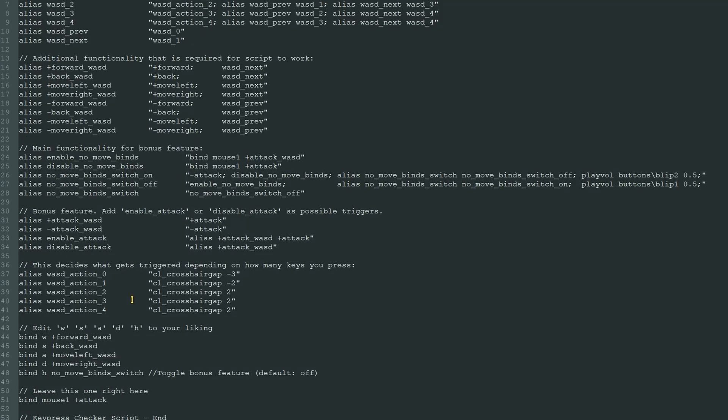Here at the end is where it gets spicy. If you don't press any keys, this will trigger. If you press one key, this will trigger. Two keys and so on — I think you get it. This is where you have full control over what commands should be triggered, depending on how many keys you are holding down. So here is where you can come up with some pretty creative ideas.